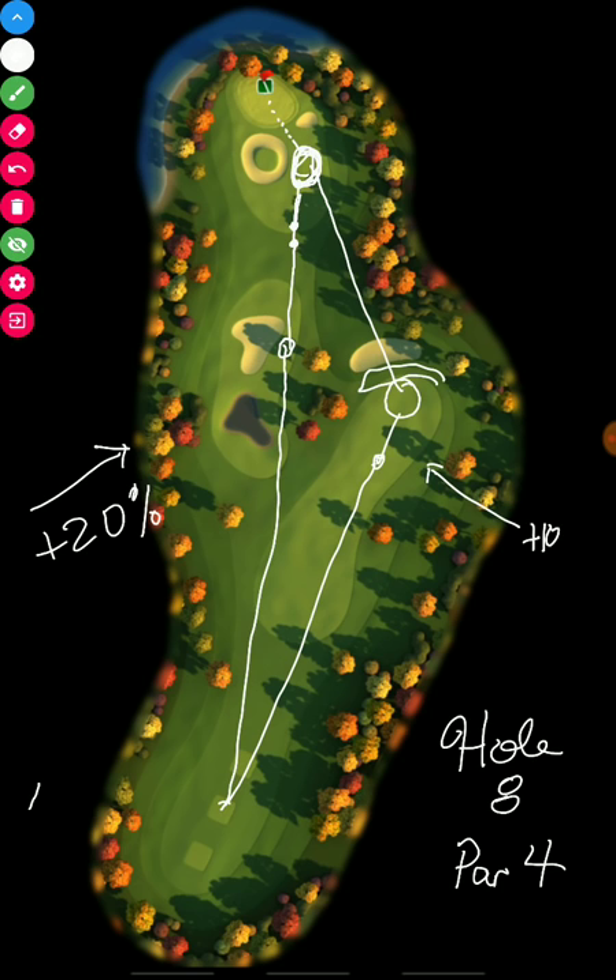For the second shot from the right side, remember the drive to the right side is plus 10%, but the second shot from the right side is plus 20%. Don't forget that — plus 10% for the drive to the right, but plus 20% for the second shot from the right side.